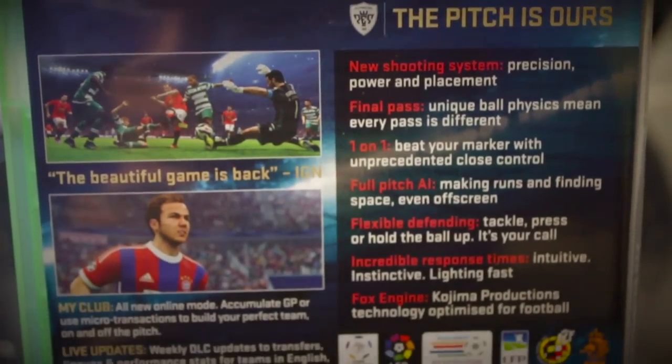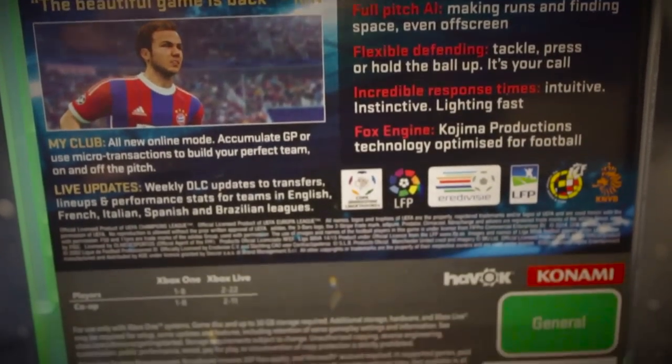My Club is the equivalent to FIFA Ultimate Team — it's pretty much PES's version. I might give it a shot. Let me just read the back for you: there's a new shooting system, final pass, unique ball physics that means every pass is different — that's good to see. Beat your marker one-on-one. You guys will see that when I play the game for you. As you can see, the disc right there. That's about it — no instructions whatsoever, but you come to expect that these days with next-gen games.